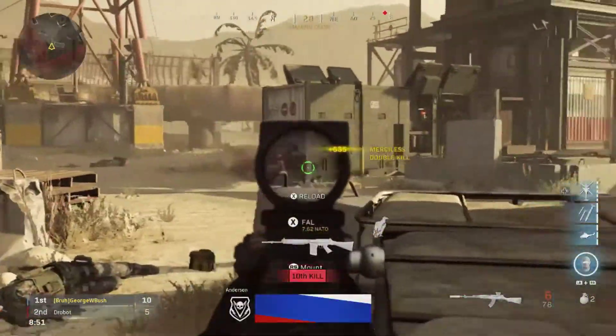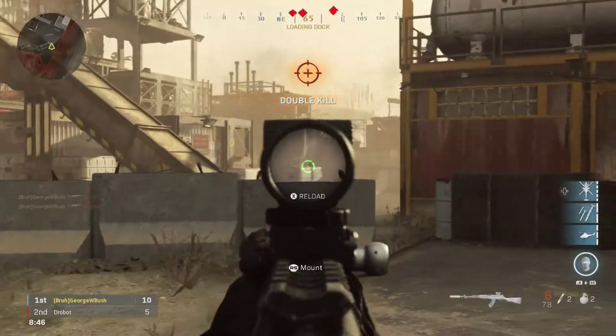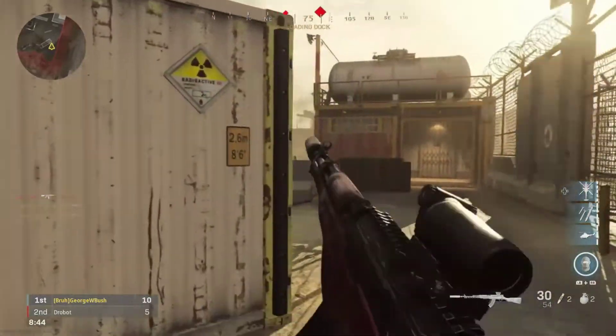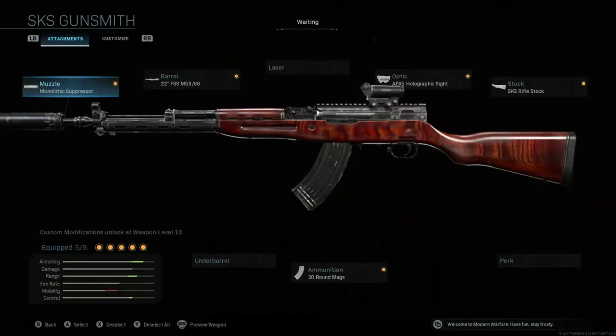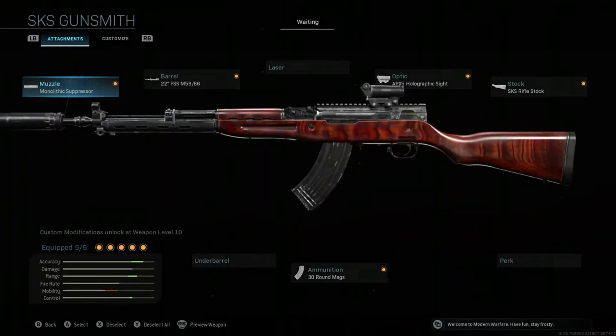This is just the stock gun, so with these attachments, you will be very competitive in Warzone. The first attachment is something I put on almost all of my guns — it is the Monolithic Suppressor. This helps with sound suppression and damage range, which is a perfect combo for Warzone. This makes it so that I put it on every single one of my guns for Warzone, because it's just perfect.